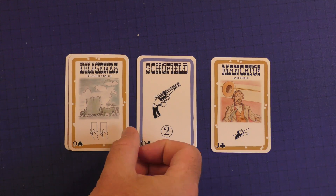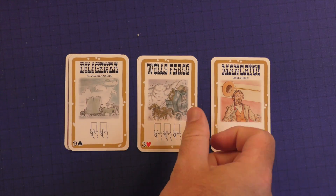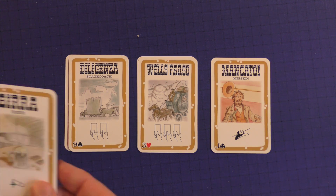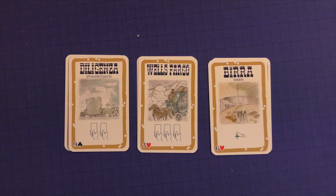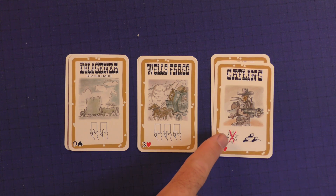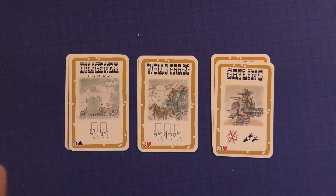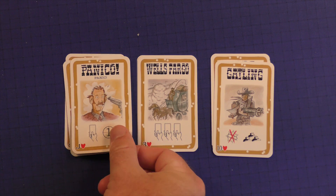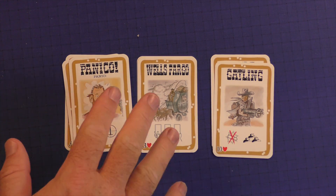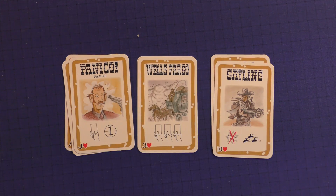There are other cards that can be played. Stagecoach lets you draw a couple of cards; Wells Fargo lets you draw three. A Beer card lets you heal up, and you can always play one of those when you're shot. The Gatling is a cool card — you can shoot everybody else at the table. They can still block it, but it does not count as your one Bang card for the turn. Panic allows you to draw a card from somebody at a distance of one away. These brown cards let you shake things up.